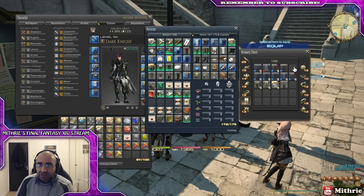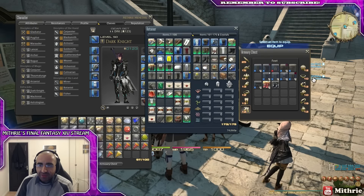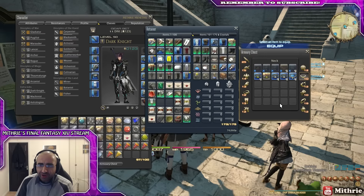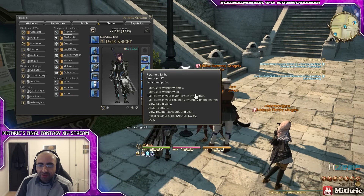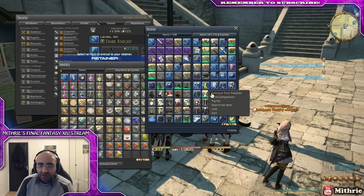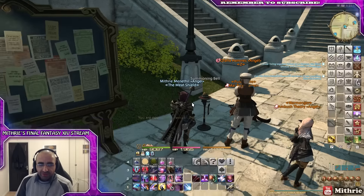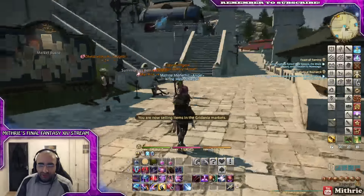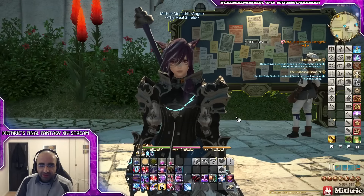That includes the level 50 sets as well — like ironworks and so on — because the second you hit 50 they will probably help you get most of the way to 60. And these crafted accessories I'll just convert to materials and sell the materials, simple as that. Next stop: we're gonna do the level 50 Dark Knight quest — let's do it!